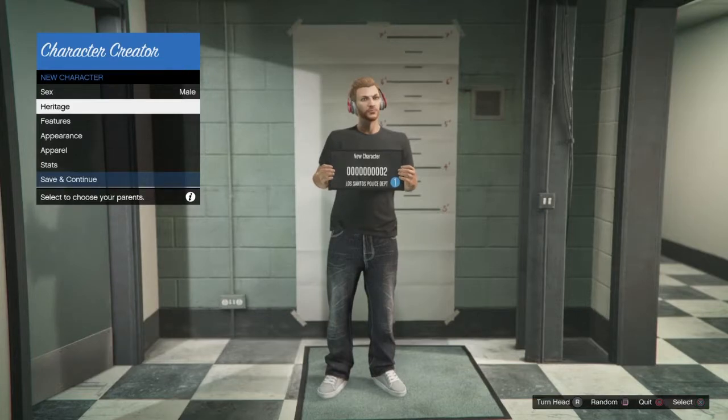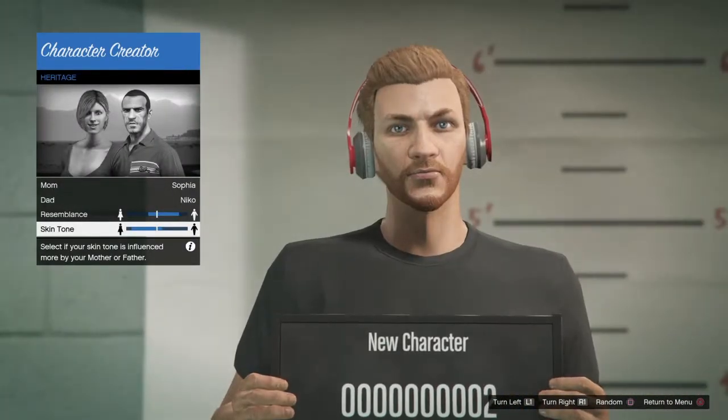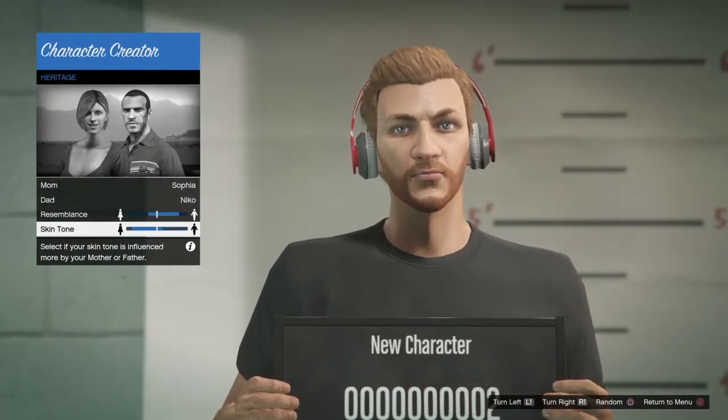So, as parents you have to choose Nico and Sophia. The resemblance and skin tone have to look like this.